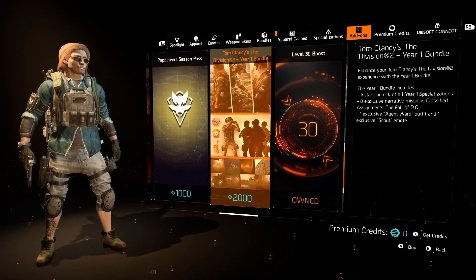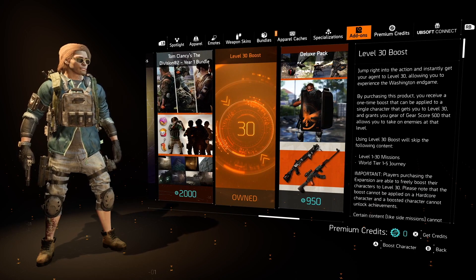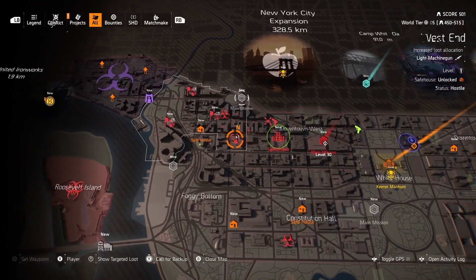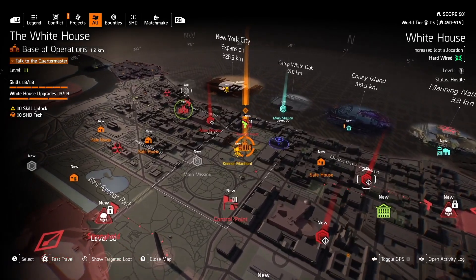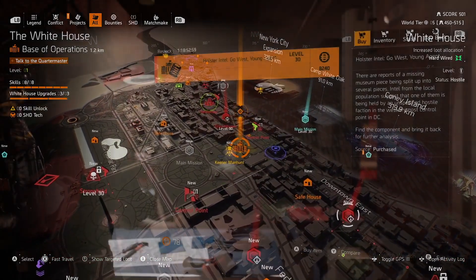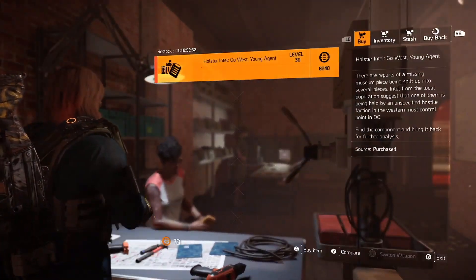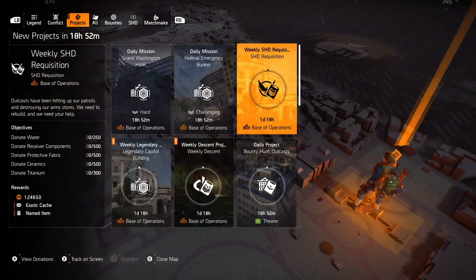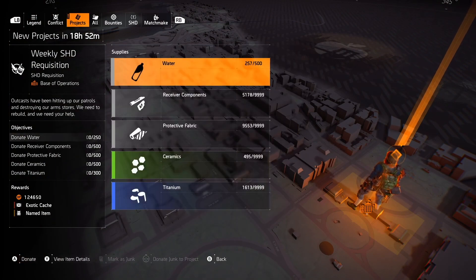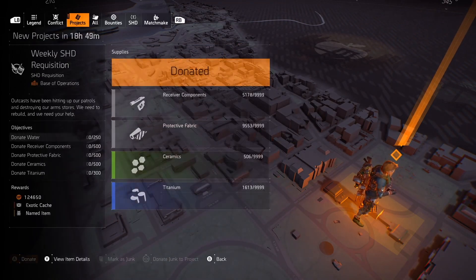The last method, but not the least, requires you to create a new character, boost it to level 30, and reach the White House — that will be your first objective when starting a new campaign. Once that's done, you have to pick one skill, then go to Inaya and buy blueprints that allow you to share resources between your characters. We want to do this because it opens up the possibility to share resources and complete the weekly HQ task project.